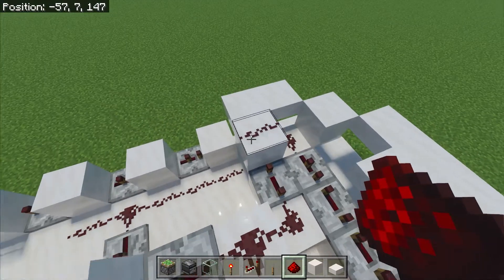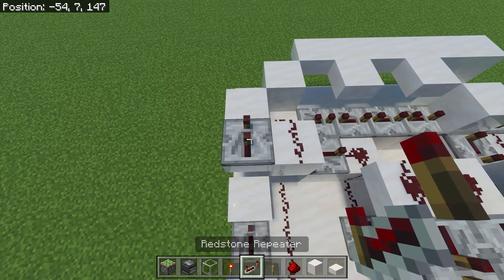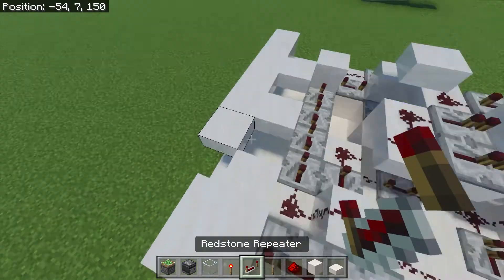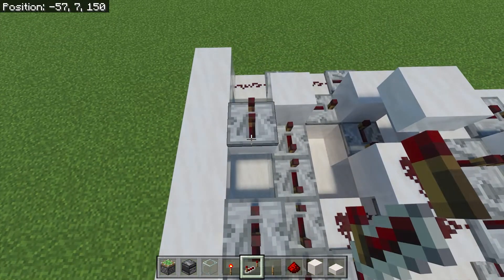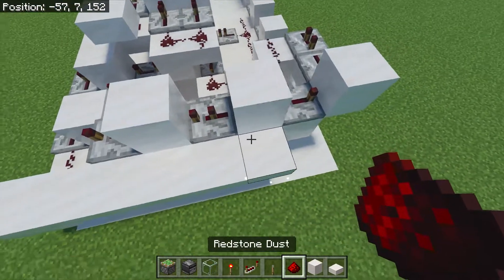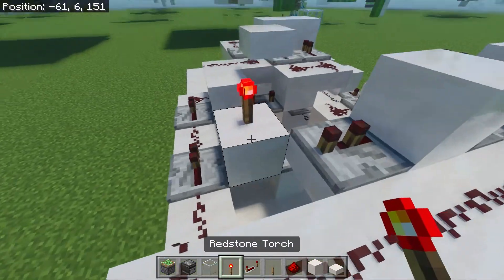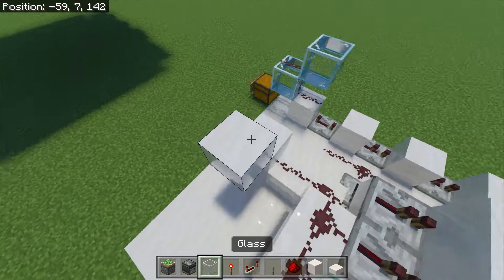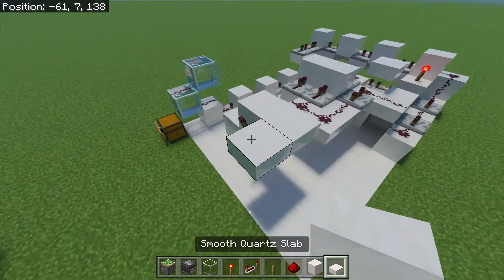Now place a slab in the upper half of this block here. Once you've done that, you can come over here and place a piece of redstone dust, with a repeater set to 2 ticks, repeater set to 1 tick, with a block here. Now repeater set to 4 ticks, repeater set to 2 ticks, and repeater set to 2 ticks. Now place blocks so the signal can flow between them. Now you're going to place redstone dust along here, and a redstone torch over here, with a block next to it. Now place a block over here with a torch on the side. Now place slabs along the edge here.